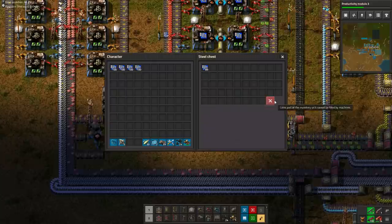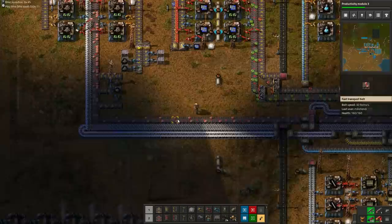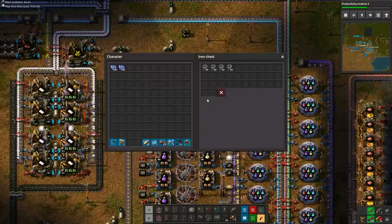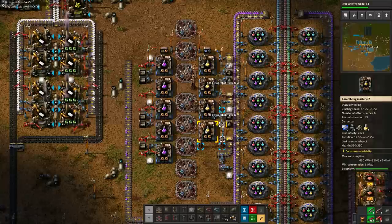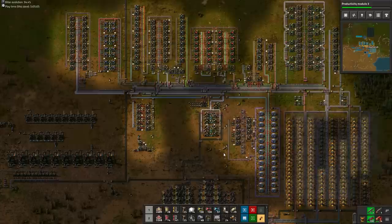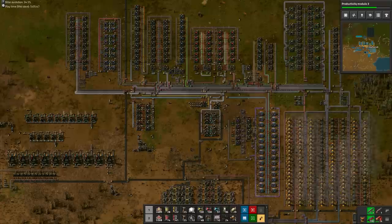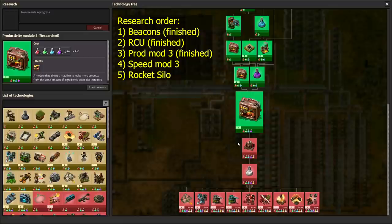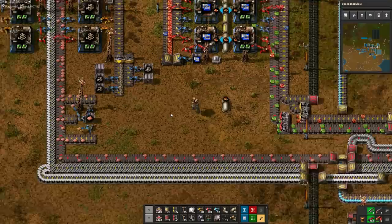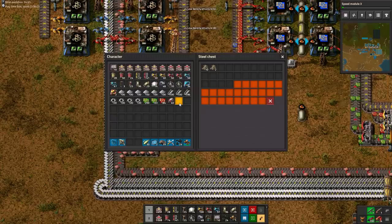All you have to do is keep everything running now, so keep checking resource progression. We have a little more than 100 low density structures to go for yellow science, but I can already transfer the 400 blue chips and prepare the assemblers with them. Now I just need to wait for the 600 low density structures and the final batch of purple science ingredients. To prove you have plenty of time, I've even put in a nice timelapse showing almost the full base working together. The 600 low density structures are finished now. The belt can be redirected to the two remaining chests for the later rocket parts, and then we can transfer the final ingredients to yellow science.